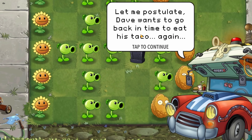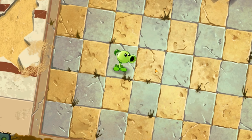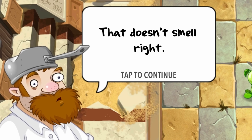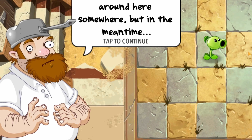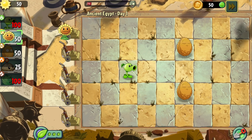Dave, after consuming said taco, somehow doesn't feel like his ass is about to explode, but actually wants to eat it again. You freak. So after talking to his talking car, he travels back in time, as anyone would do. And we're in ancient Egypt now. That doesn't smell right. Well, maybe the smell is coming from you eating that hot ass taco. But after Dave stopped talking about his bowels, we get thrown into day one, being the first level of ancient Egypt.